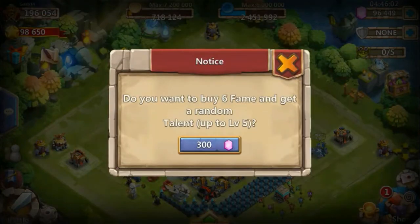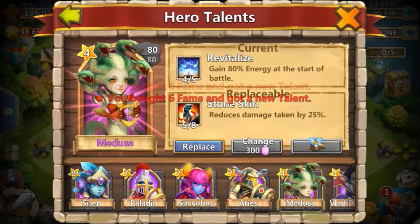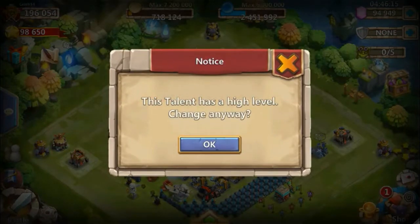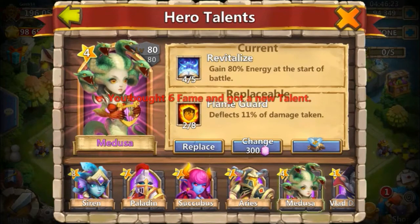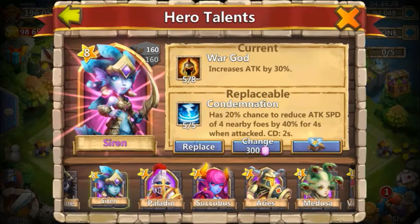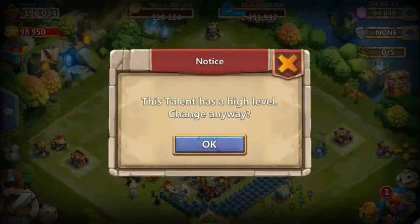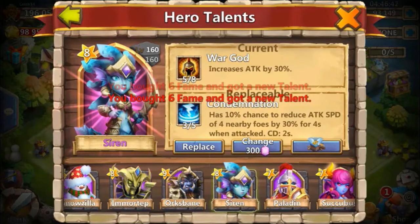He really, really needs that 5 of 5 Revitalize for her. We have Blade Shell, Scorch, 5 of 5, 5 of 8 Stone Skin - no good. Heavy Blow, Blade Shell again - not really doing much for us. And we have a Revive - actually the first Revive I've sold today. And we have Condemnation, and we don't have any place for it. It's really a bad talent. Let's try to roll on this Siren.